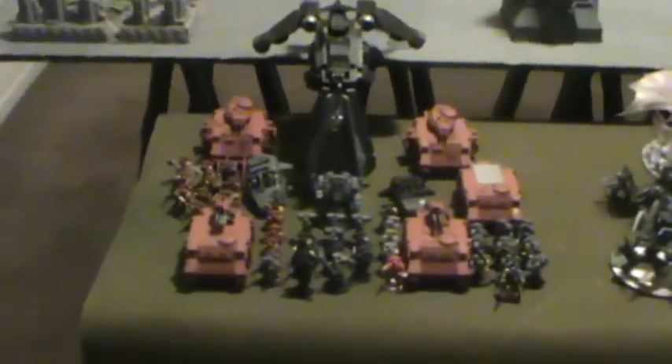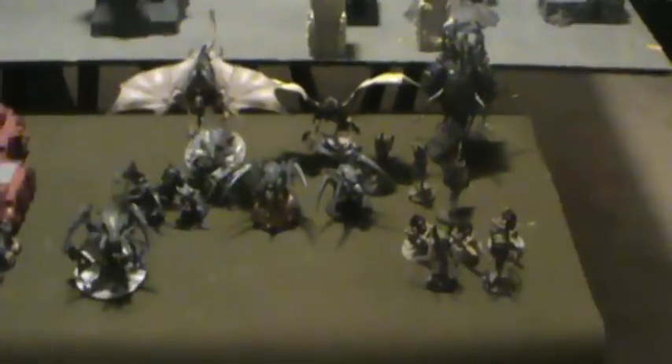One thing Griff didn't mention: those assault marines do have jump packs. In his old list he never ran them, but he thinks they're worth giving a shot tonight. They'll be used as slot proxies. Up next is the Tyranid half.